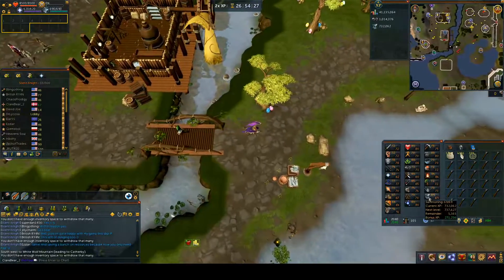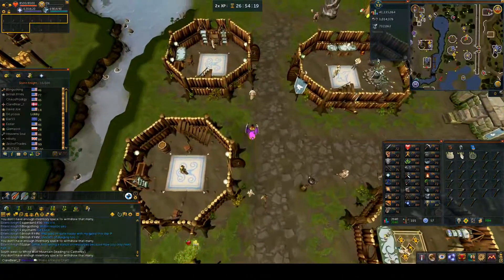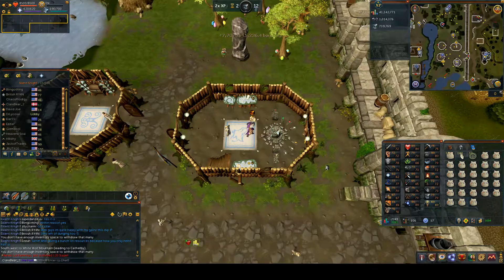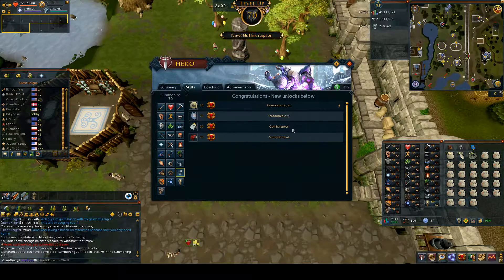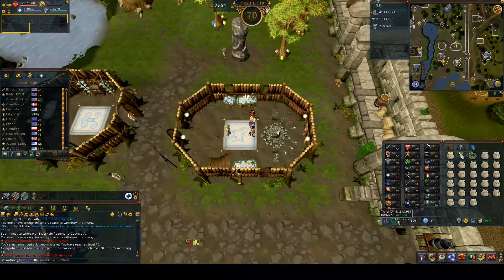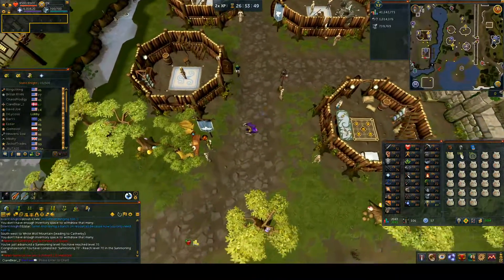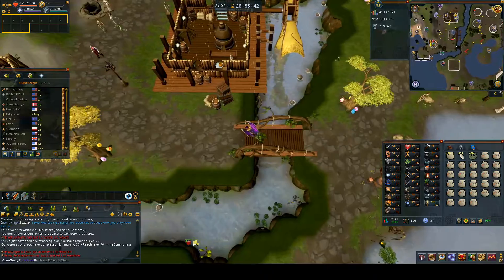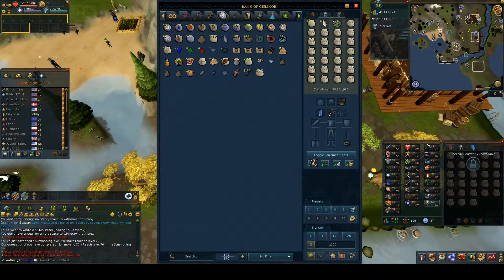Summoning has been stupidly fast. I tried to buy what I needed on the Grand Exchange but they weren't buying at sensible prices, so I went to the fishing shop in Port Sarim and bought a load of harpoons. There's the last inventory of harpoons needed to get to level 70 Summoning. We're running short on time - coming up on half an hour of video - but I've still got more Summoning to use up, and then we've got Herblore, more Fletching, and Construction to do.